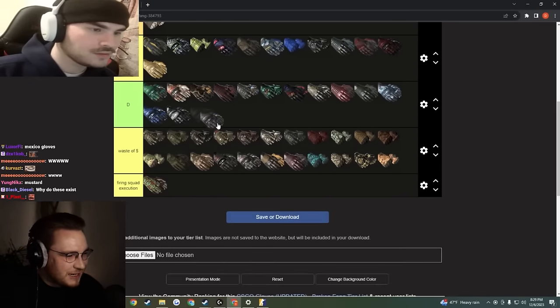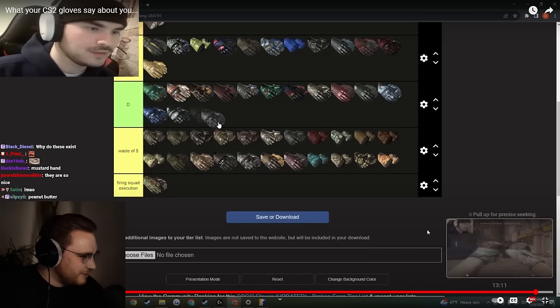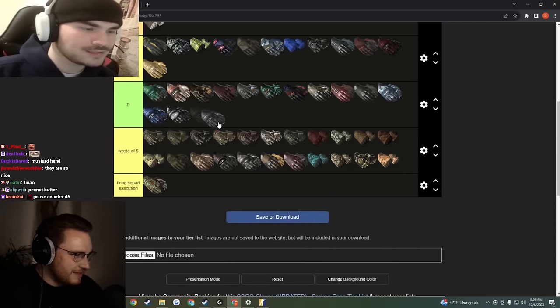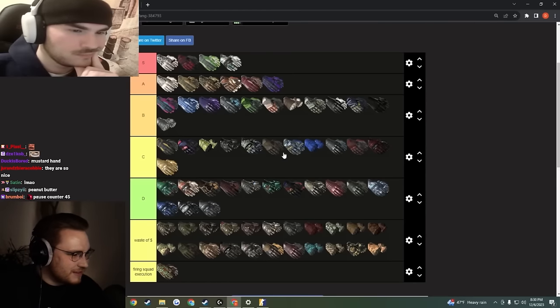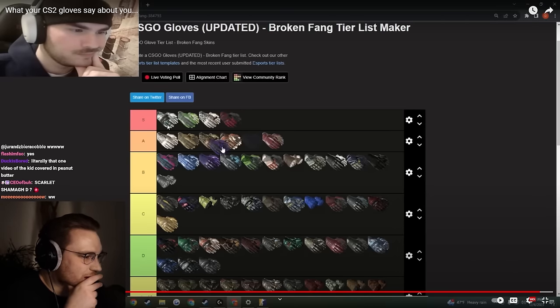We don't need to inspect the eclipses in game — we've already made it to the end of the list. They give me default feelings — they could be default gloves. They look like vanilla CT gloves. Eclipse, same thing.